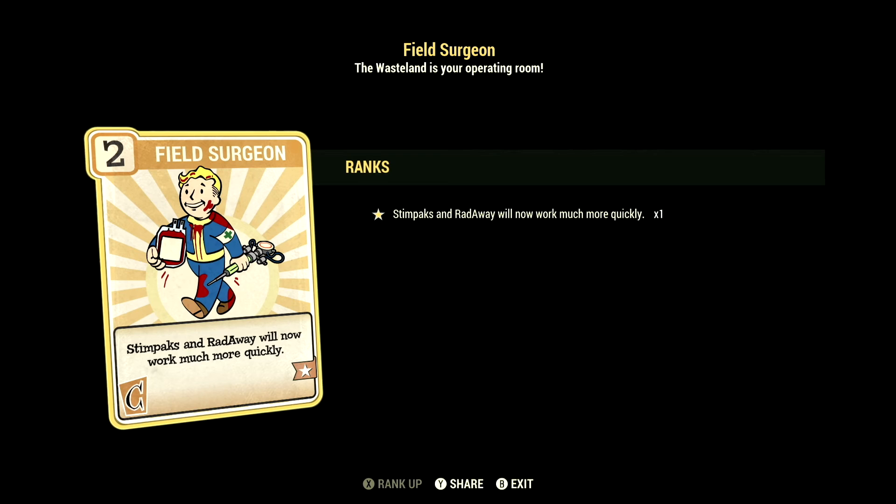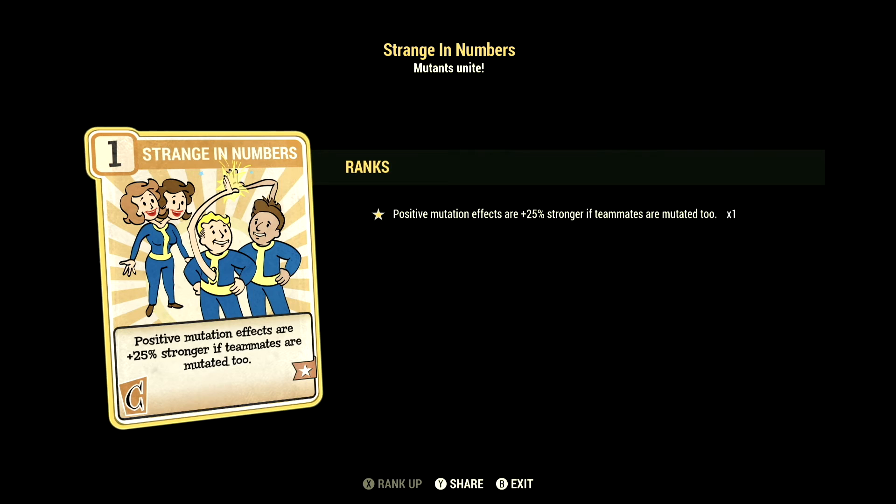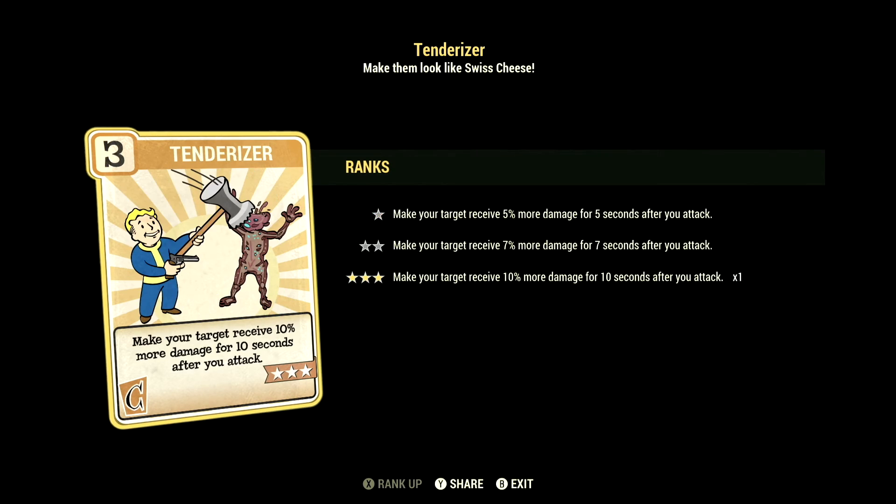Over in Charisma, we have 6, and this one has Field Surgeon at 1 star — Stimpacks and Rad Away will now work much more quickly. We have Strange in Numbers at 1 star — positive mutation effects are plus 25% stronger if your teammates are also mutated. We have Tenderizer at 3 stars — make your target receive 10% more damage for 10 seconds after you attack.